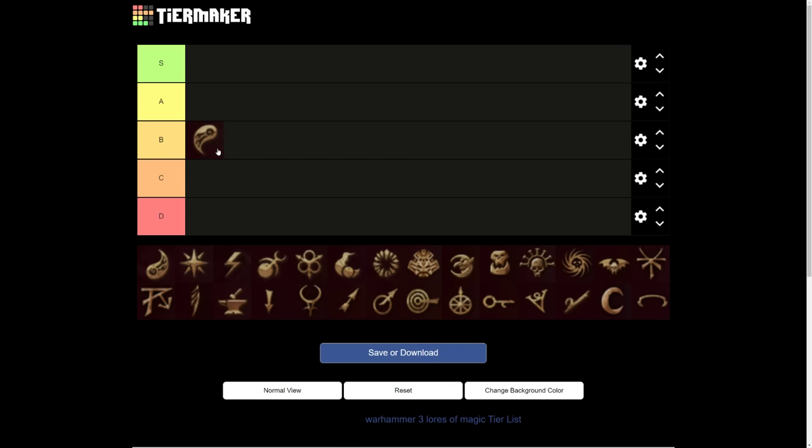Starting with the lore of Yang — I think this is a B tier lore of magic. It's really important that we understand context: not everything is going to enter S tier. B tier is where things should be in terms of balance — consider B for balanced. That means I think that lore of magic is exactly where it should be, neither overpowered nor underpowered. A or S tier means it's quite strong, and C or D tier means you probably shouldn't pick that lore of magic contextually.